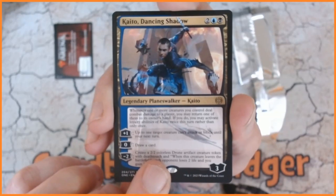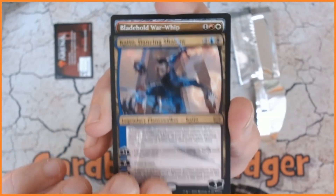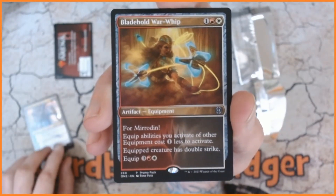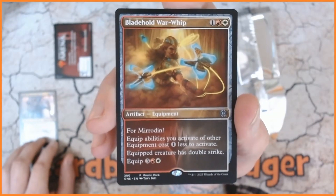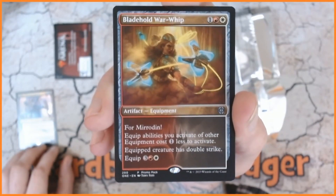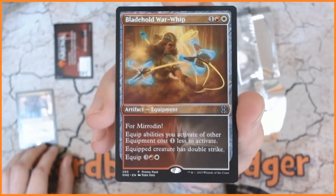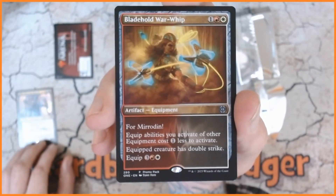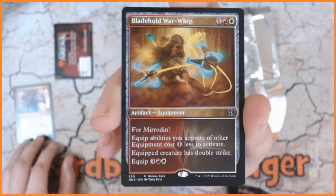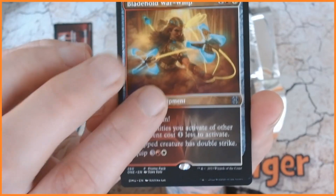Second card, let's have a look. We have got Blade Hold War Whip — three mana, one red and one white. It's equipment for Mirrodin. The activated abilities of other equipment cost one less to activate, and the equipped creature has double strike. It costs five to equip though — that's pretty ridiculous.